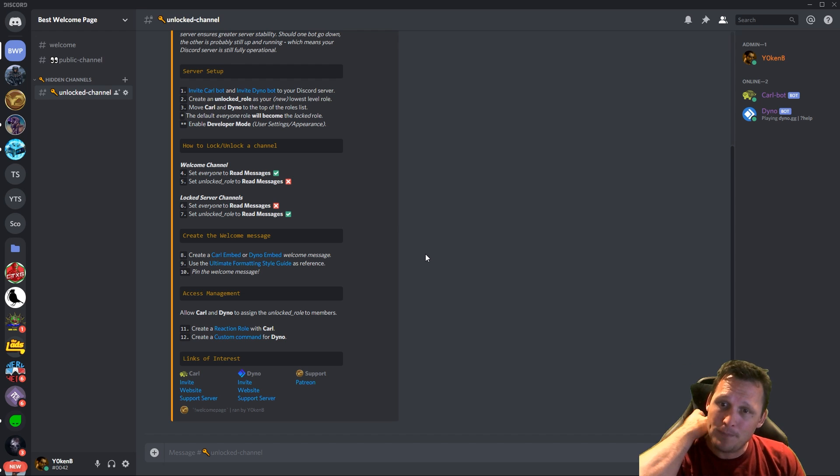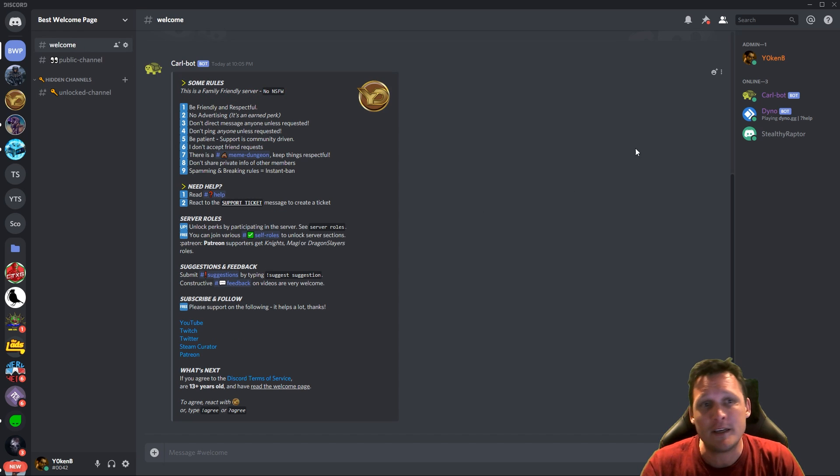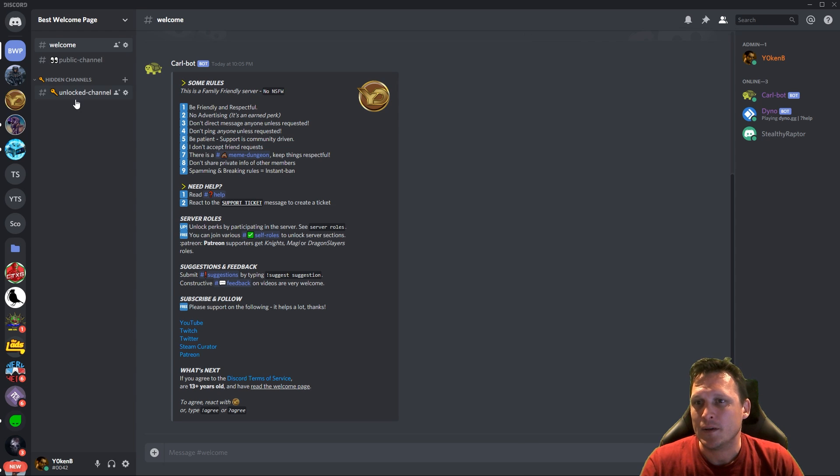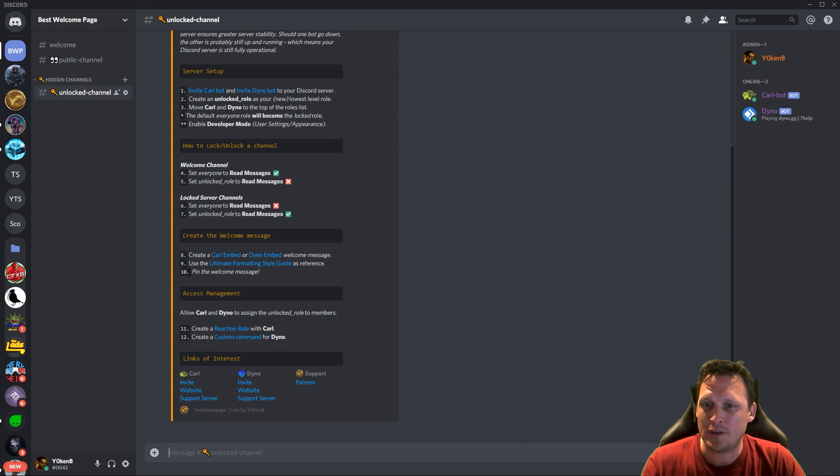Now we want to pin the welcome message — this is very important. Come in and make sure that message is pinned in the channel. We're pinning the message because during custom commands we will actually purge this channel to keep it nice and clean. So we have the pinned message, and now we deal with access management.